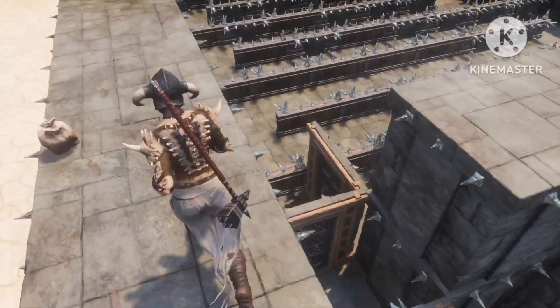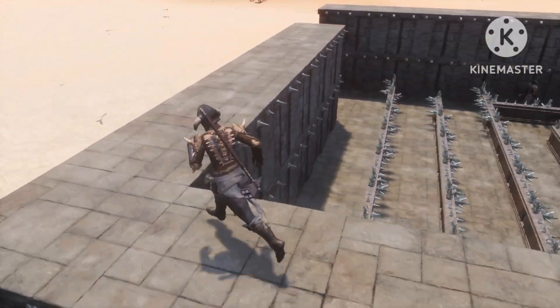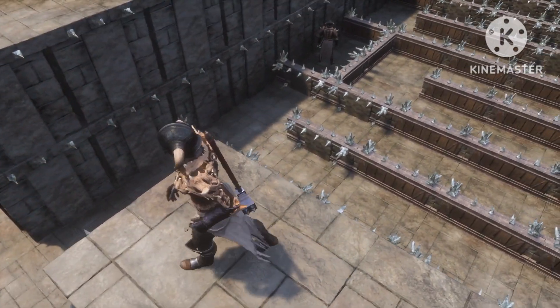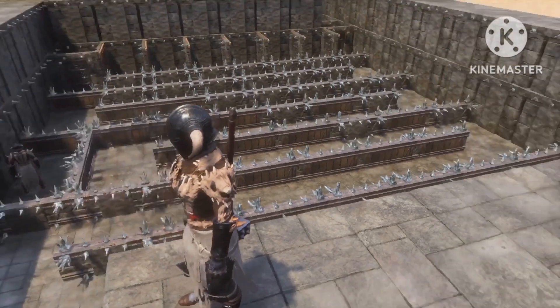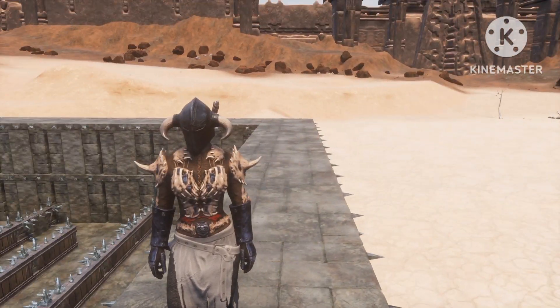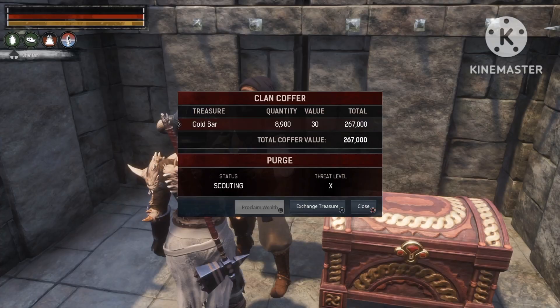Right behind me is the setup I'm gonna be using. I've got my treasure coffer over here, I've got quite a few doors for the NPCs that are gonna try picking my doors, and I also got a troll right there just to make sure nothing can reach it — it's only there to distract the NPCs. Okay, so here we go, let's start the Purge.